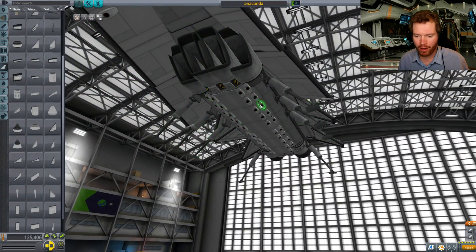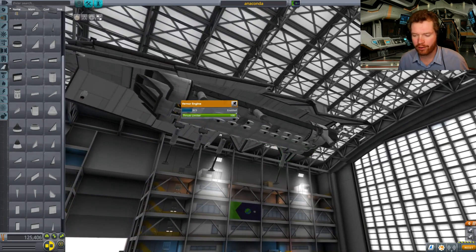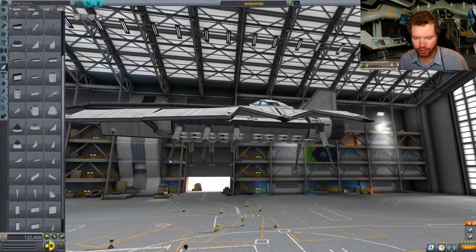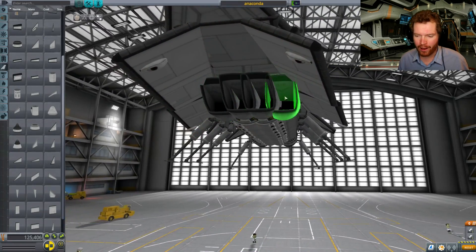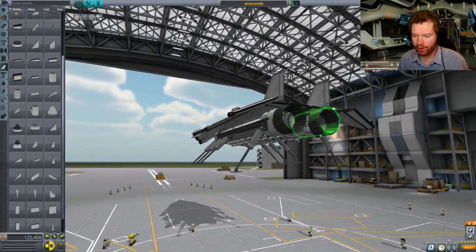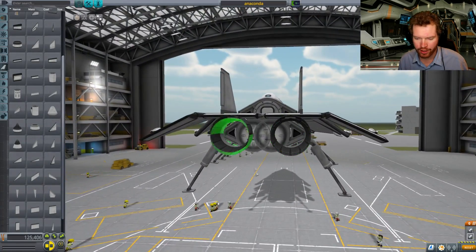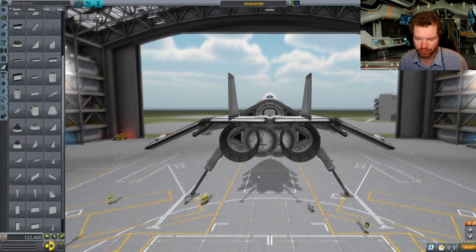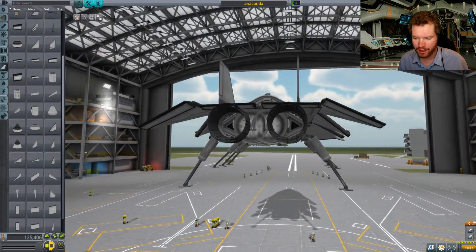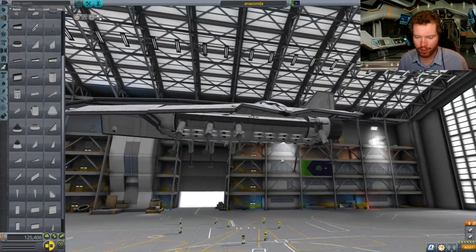Underneath we have a plethora of RCS engines that we're going to use to lift us off the ground, because true to the original Anaconda we only have landing gear and no wheels. To try and give that smooth effect we have a lot of air intakes, because we need them to power our engines at the back. I've gone for a twin engine design — actually if you zoom in you can see there are four engines to give more thrust, roughly put in the same place to cheat a little, because this thing is heavy and it needs more power.